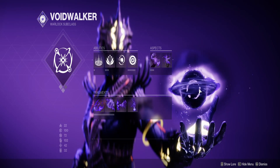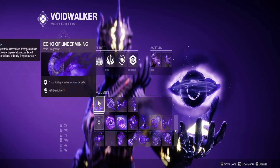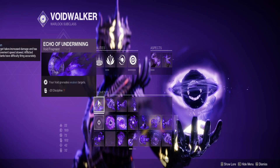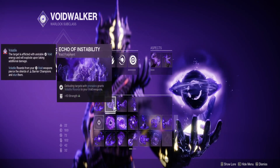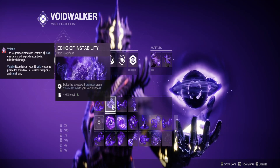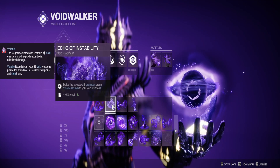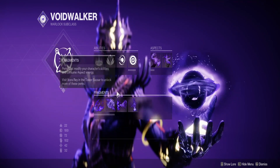The longer your grenade lingers on a target, or the more targets you kill, the faster it comes back. Undermining gives 15% more damage — can't go wrong with that. Killing with grenades grants Instability, which gives you Volatile Rounds, which allows anti-barrier and a lot more damage on impact. These two fragments basically increase your damage output through grenade kills.